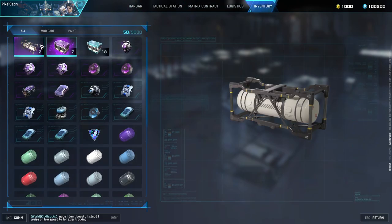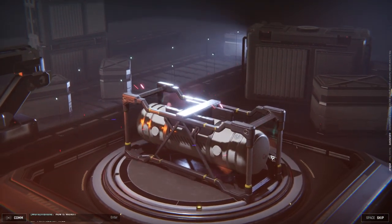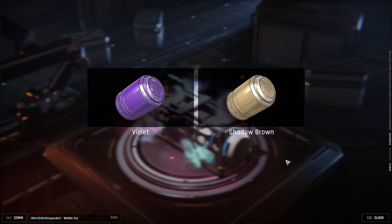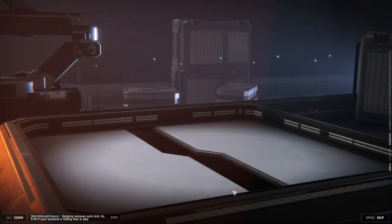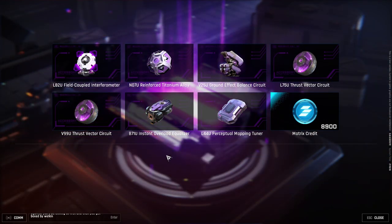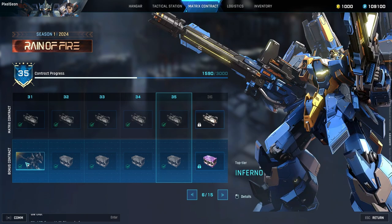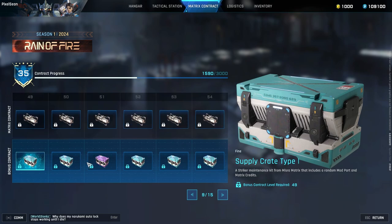From what I can see, the top track containing paint kits looks like the free track, while the bonus track containing mod parts will likely be the premium track for those who buy the battle pass — and this sucks. If that's the case, the game definitely has pay-to-win elements in my opinion. The cosmetics should be on the premium track and everyone should have access to the supply crates containing mods, since these are permanent buffs to your mech's stats. Also worth noting that the mech Inferno appears to be only obtainable on the bonus contract track, so not only are stat upgrades being paywalled but so are new mechs.